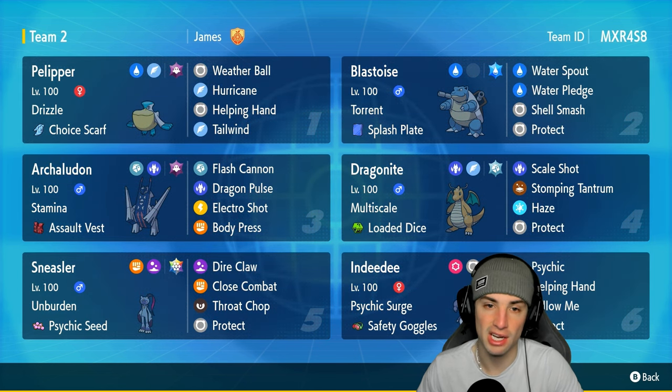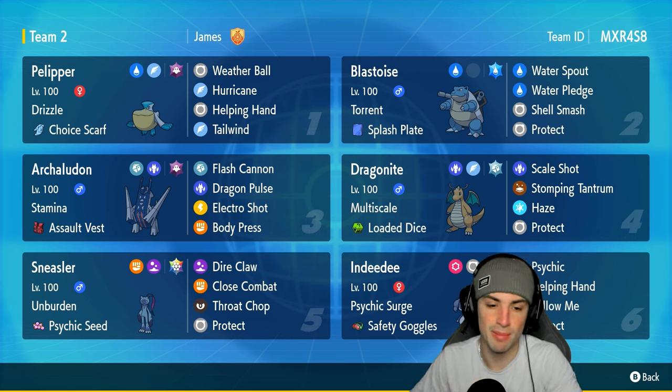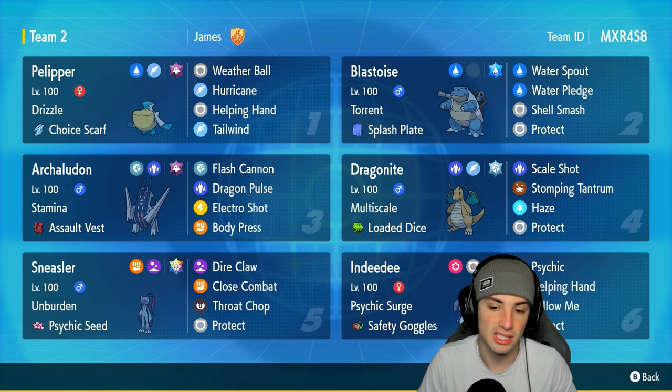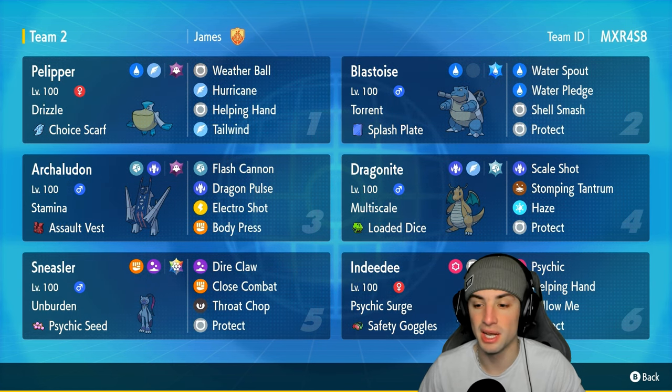To make Blastoise even stronger, we've got Pelipper with Drizzle to set the rain, giving water moves even more of a boost. Pelipper has the Choice Scarf with Weather Ball, Hurricane, Helping Hand, and Tailwind. All four Pokemon on today's team feature meta picks: Arch Ludon pairs with Pelipper with Electro Shot, and Sneasler pairs with Indeedee for a nice combo with Psychic Seeds. Sneasler is super fast and super strong once it loses its item.